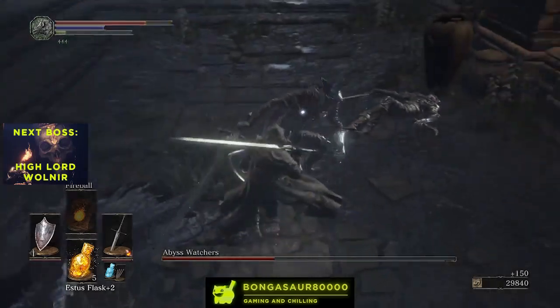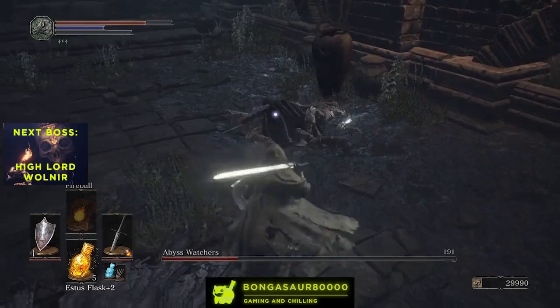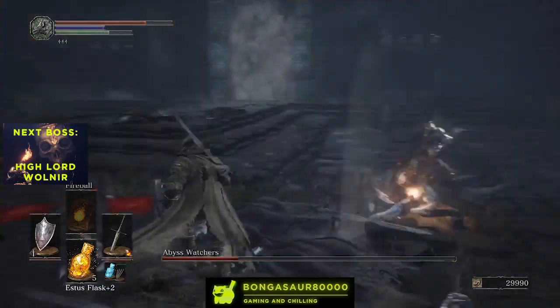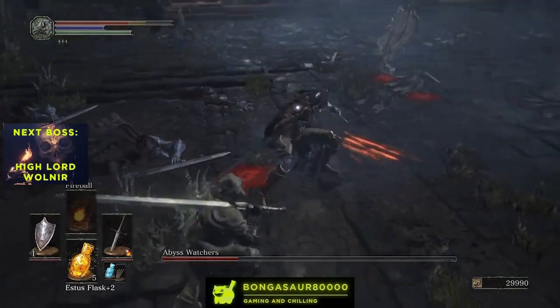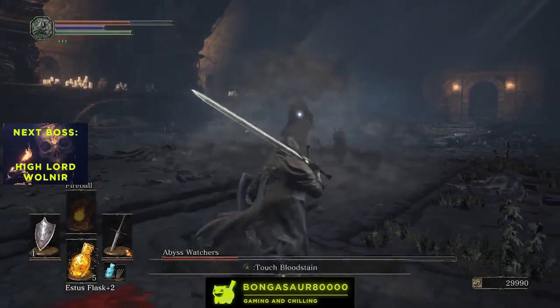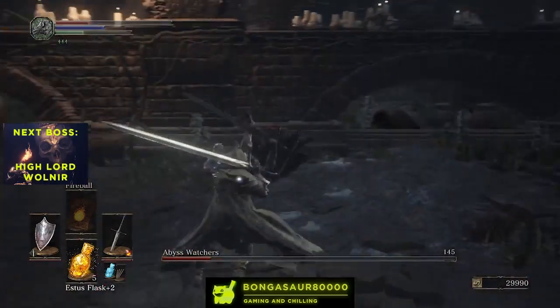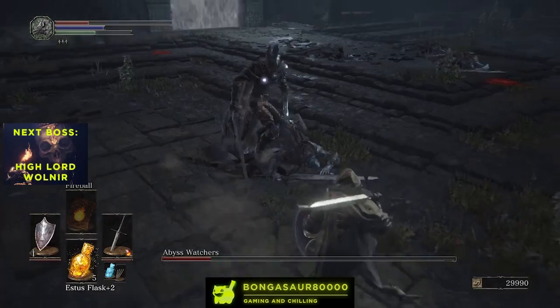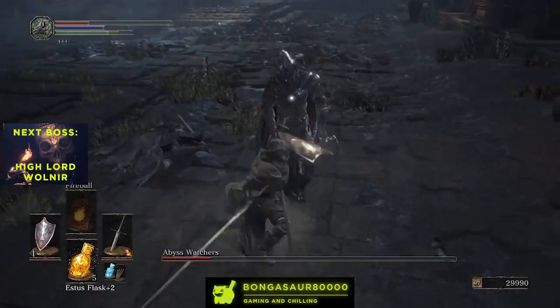The first Abyss Watcher — this one, the one that you attack and the main boss health bar depletes — obviously has a larger amount of health than the other two. So if you're fighting and the Abyss Watcher with the red eyes, who assists you, gets killed, then you're back on your own again. So you need to make sure that you draw the focus of one of the enemies away.